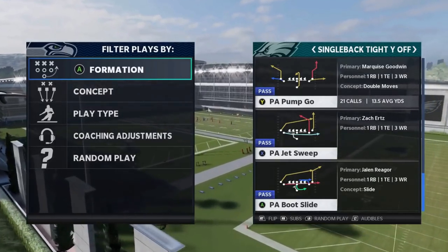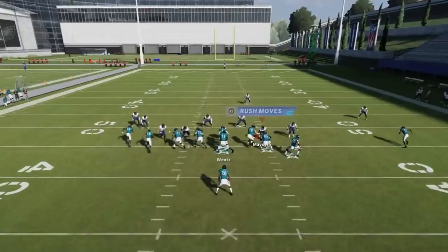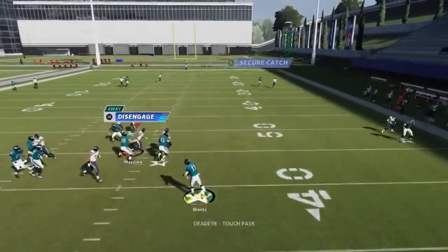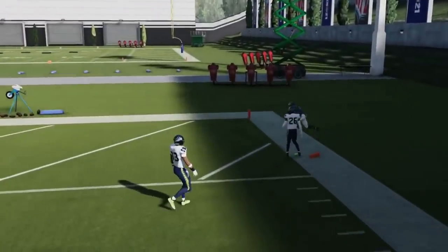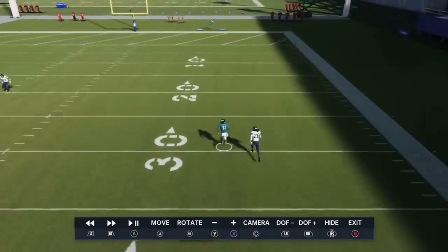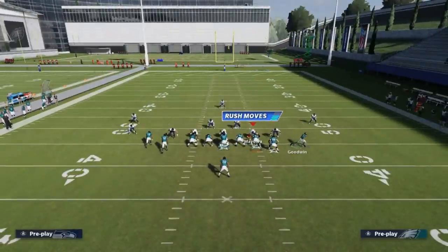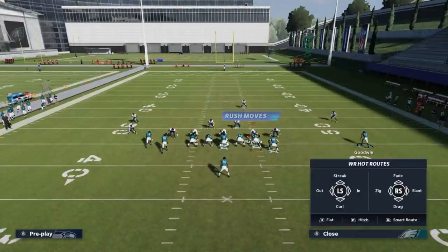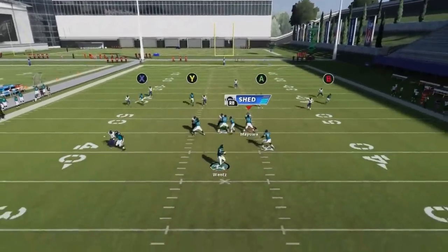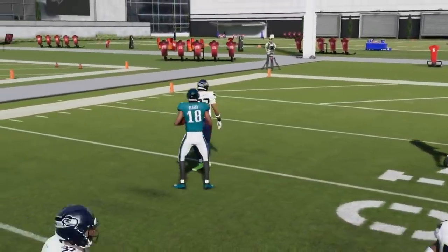Next up we got the PA Pump Go against Cover 1. Motion out the route here, streak the wire out in hopes that he'll pull that coverage across, and you can see how the B route is a really good man beater whether it's Cover 1 or Cover Zero. Against Cover 3, streak A, streak Y, put the X route on a smart route to shorten it, and the Y route is going to be gone — typically a one-play touchdown.